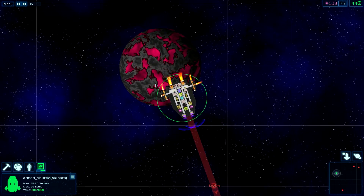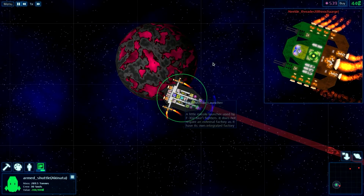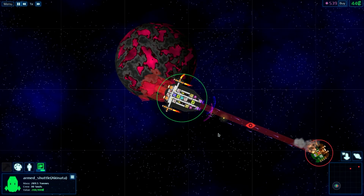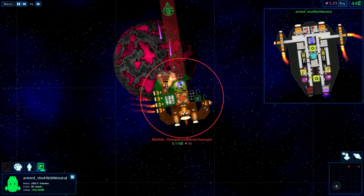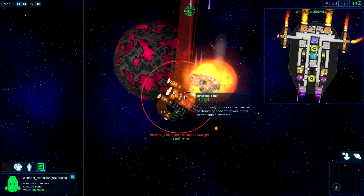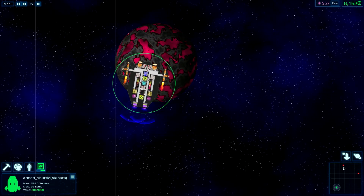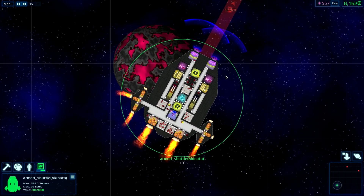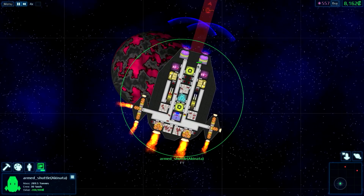Isn't it showing a hole in the ship here? It's showing a hole where the missile launchers are, which is technically not a hole. Any damage? No damage! Yeah, I need some form of armor over here.